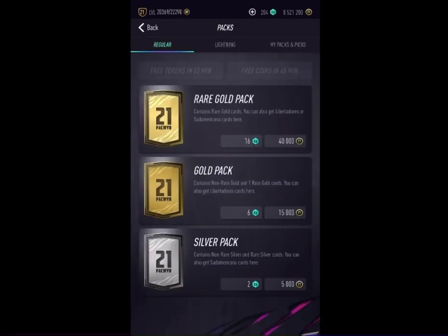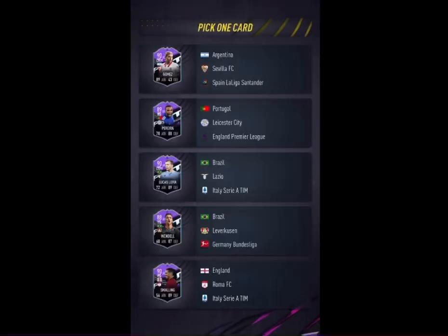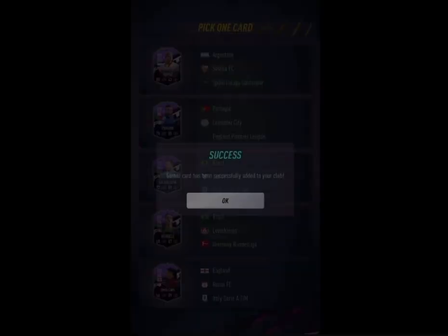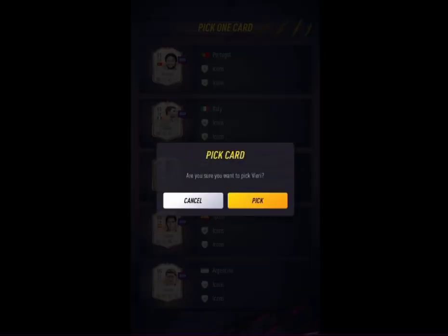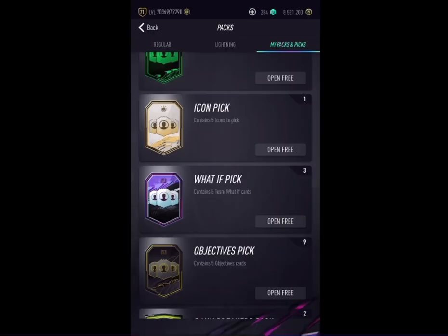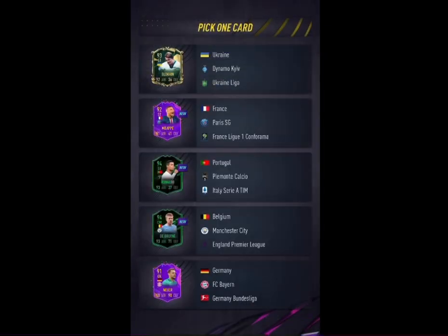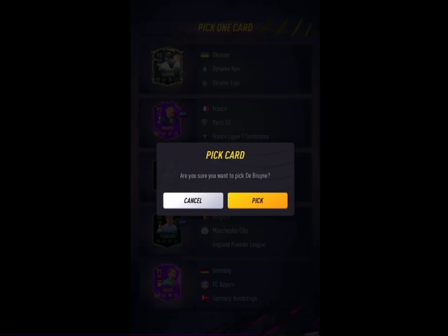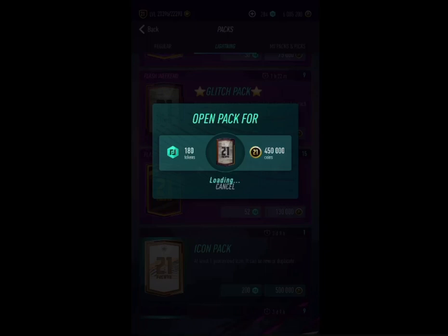If you already knew about this, don't come after me please. Once you get all these coins, it's much better for you because you can build up towards getting a good team for your weekend competitions. As you can see, What If pick though — not too great. Now we're looking at the ultimate pick, so finally this is what I was saving up for — we get 2.5 million coins. Every single one of these coins is going to lead towards you opening much more packs, especially the glitch packs, where you get guaranteed 90-plus rated cards for your weekend competitions.